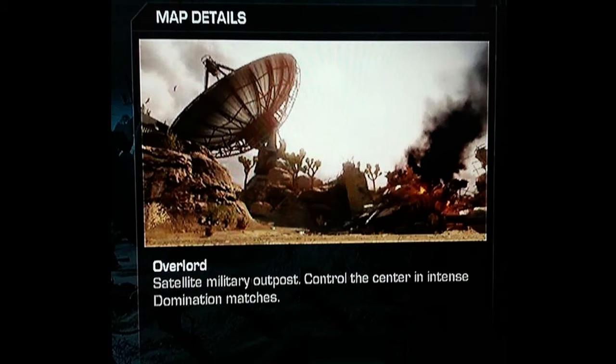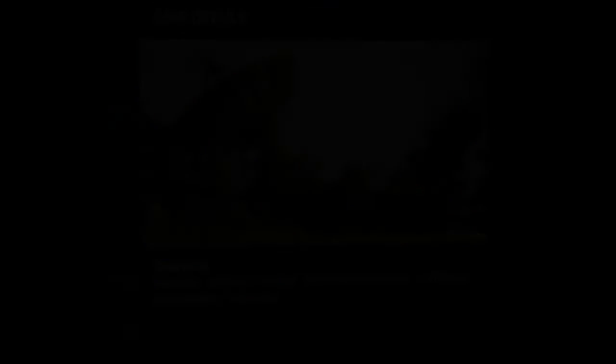Second we have Overload — a satellite military outpost. Control the center in intense domination matches. This map looks pretty cool and would probably be good for snipers, because there's a lot of people running to the middle — that huge satellite could be the center everyone's fighting over. COD Ghosts has dynamic maps where things move, and you'll see further on in this video about earthquakes and stuff.